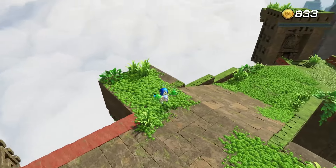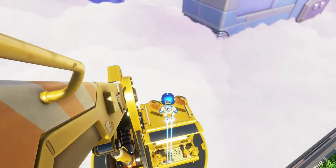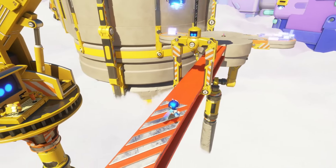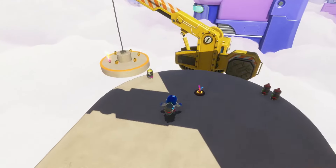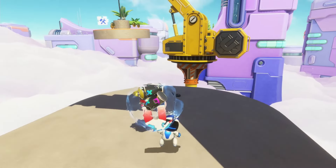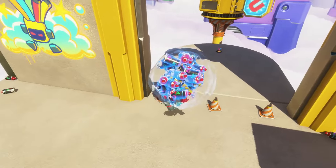Collectibles play a big role in Astro Bot, with each level offering currency, bots, and puzzle pieces to find. The currency is pretty straightforward, and you can just find these scattered throughout the environments. The bots and puzzle pieces, however, require a more thorough examination of the stages. Despite the game's linear structure, finding these collectibles feels really rewarding, especially when you uncover a well-hidden secret.